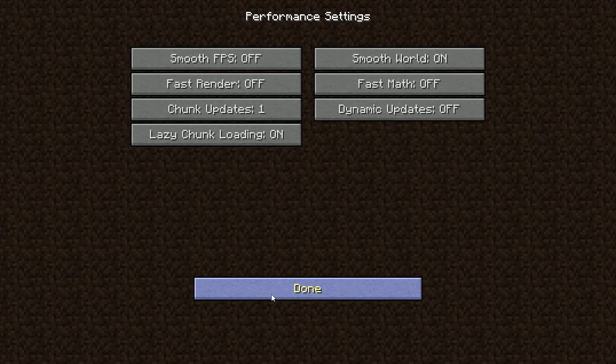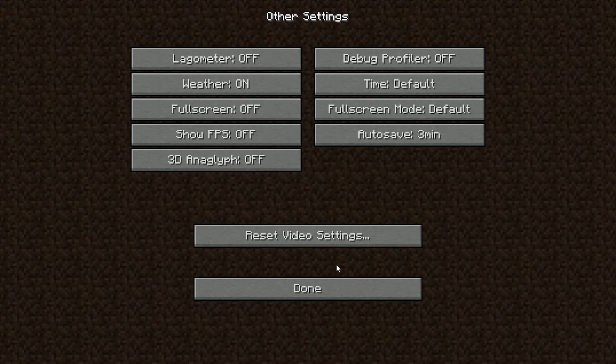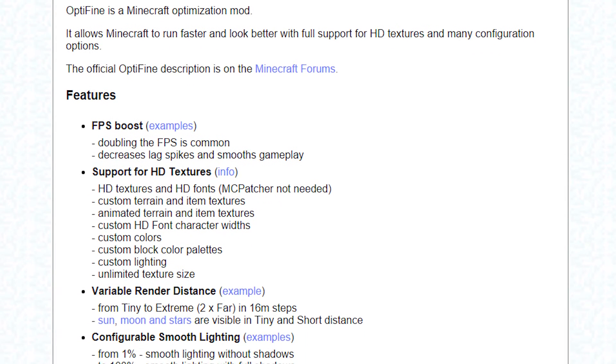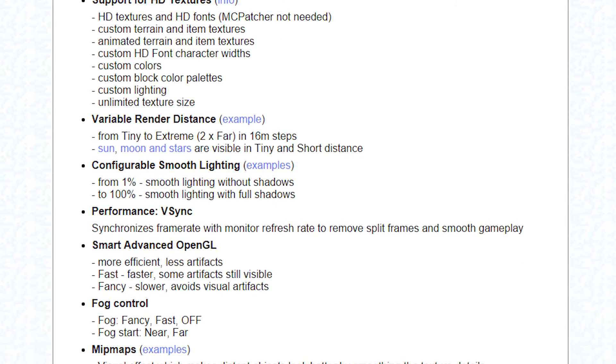My first tip is to install the Optifine mod. This is one of the more basic ones that will actually give you a pretty decent performance boost. Optifine is a mod that adds more video settings into the game so that you can turn down certain settings you don't need and adjust others for greater performance, so the game is not as tasking on your system. I've done many installation tutorials on Optifine — I will leave a link to the most recent one as well as a link to the Optifine downloads page where you can get and install it.